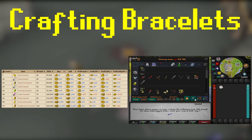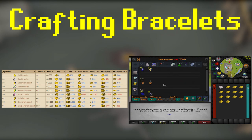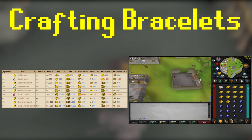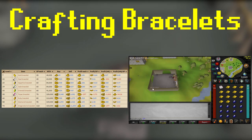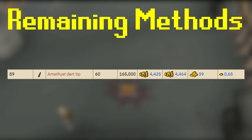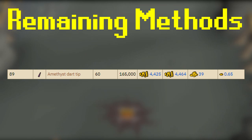As you can see, Emerald Bracelets give 91k XP per hour — for every single XP you get it's about 3.7 GP profit, and every single bracelet you make, you make about 243 GP — so it's not horrible. You could also look at level 89 into making Amethyst Dart Tips at about 165k XP per hour, with a profit of about 0.65 GP per XP. Always look at the prices, the volume, and the daily trading volume. You can make an entire inventory and then no one actually buys it for that price, so you lose a lot of money.